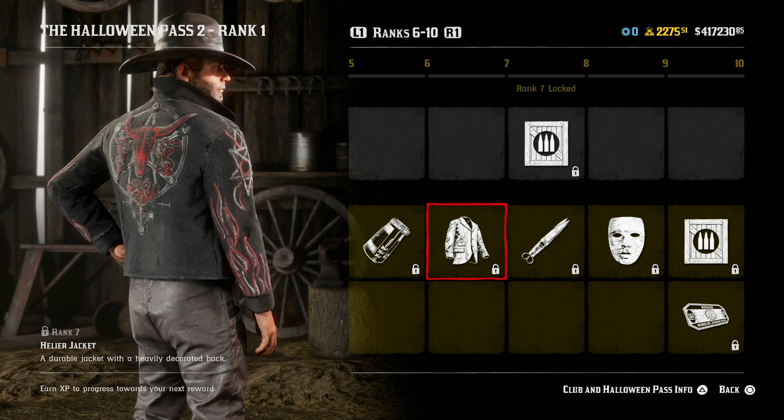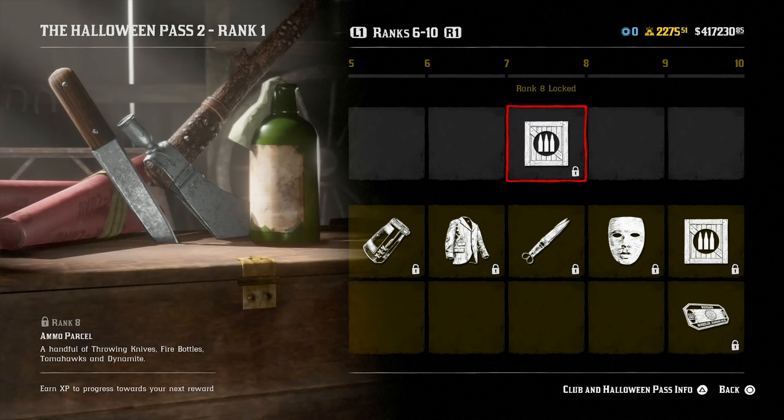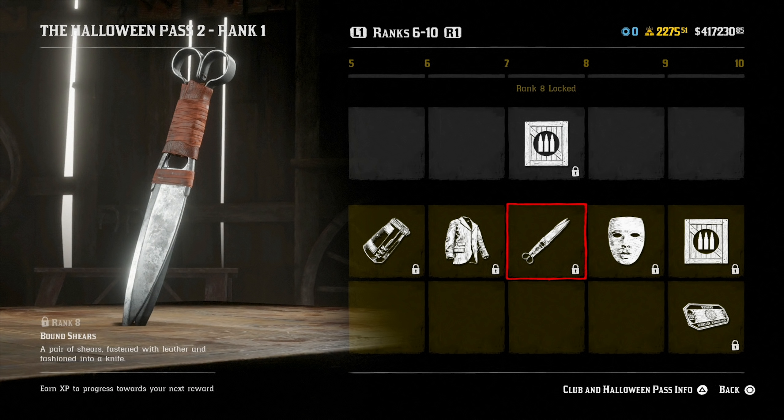I would love to know what you guys think down in the comments section below. At rank 8, we get an ammo parcel for throwing knives, fire bottles, tomahawks, and dynamite, and the Bound Shears — which is a pair of shears fastened with leather and fashioned into a knife.